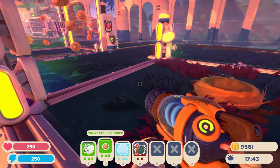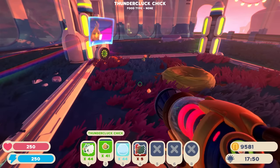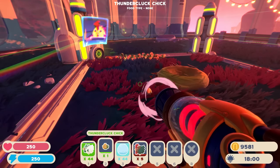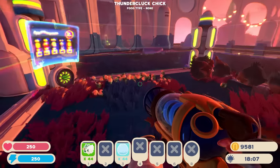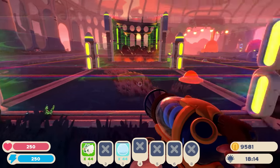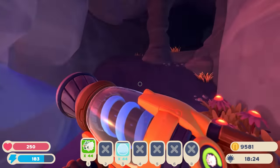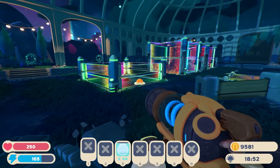Oh my gosh, there were 45 thundercluck chicks in this coop right here — 45! That is insane. And then there were five roostros — almost 100 total. We're gonna leave the roostros in here and let these guys grow up and continue the repopulation effort. He is still — no egg. We could go pop the saber slime but I want to save that for another episode. I want to focus on the yolky slime, so I'm gonna go sleep and come back in the morning.